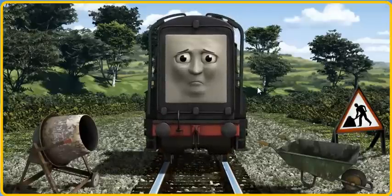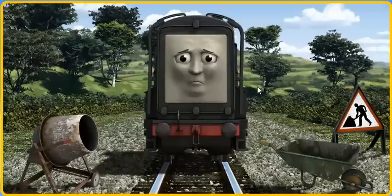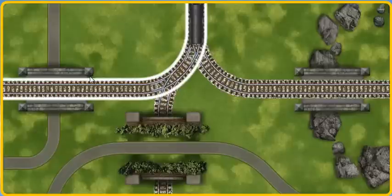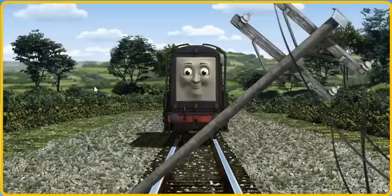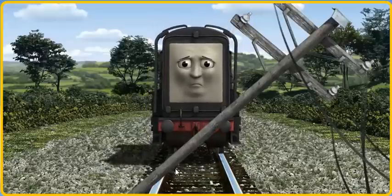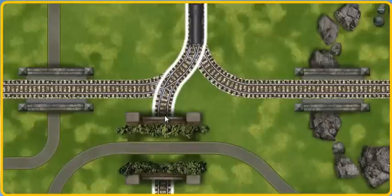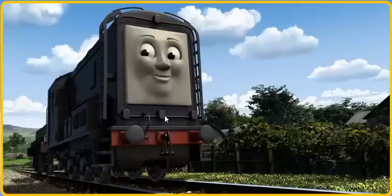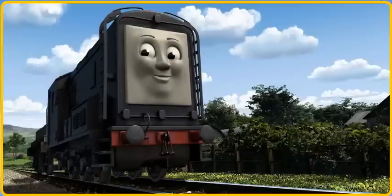Diesel was on the wrong track. He needed to go a different way. Find the track that goes under the tunnel. Diesel arrived proudly at Farmer Trotter's farm. With your help, he was a really useful engine.